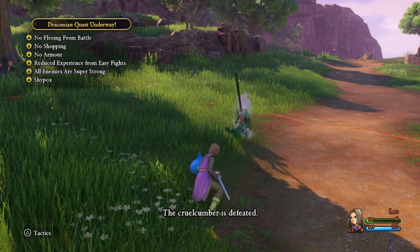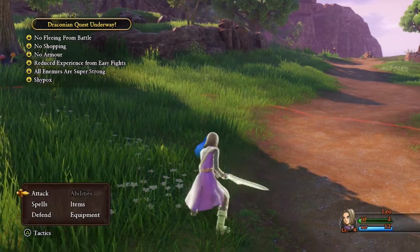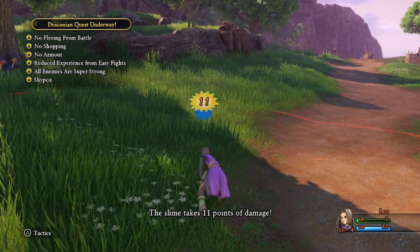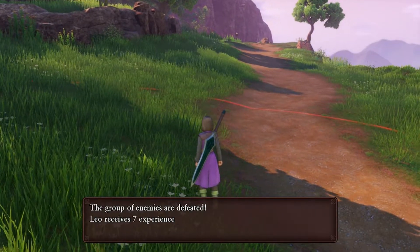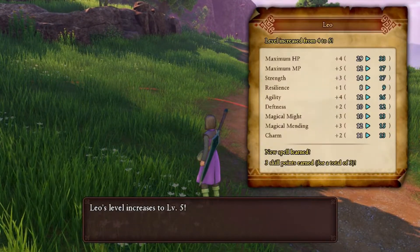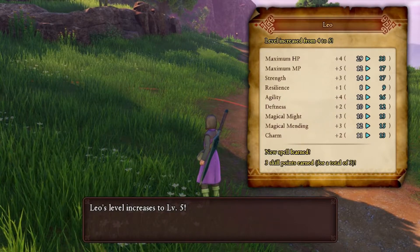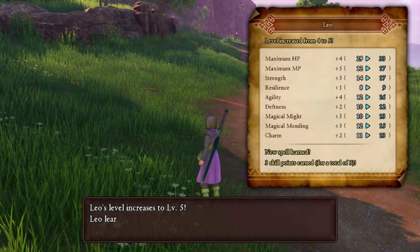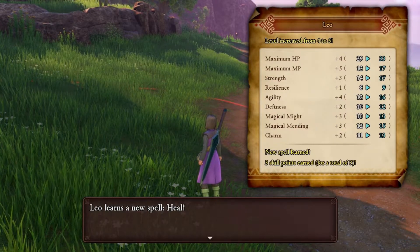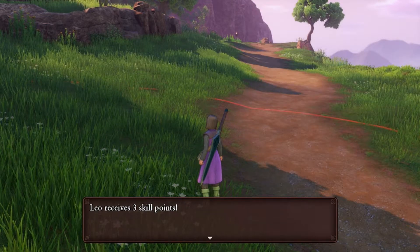The next turn I'm leveling up. Slimes only take one hit to kill. I was right — I learned a new spell. Is it a healing spell, though? Leo's level increased... Oh my God. We learned a healing spell!